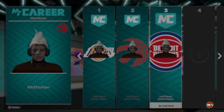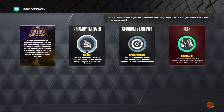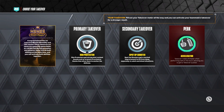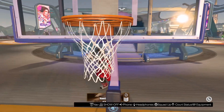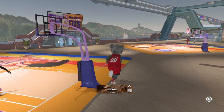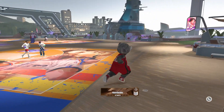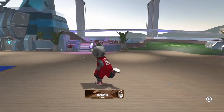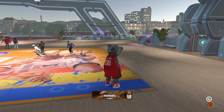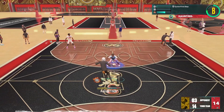I already have Rim Take on my 6'4, so I'm hopping on my 6'9 — which does not get Rim Take. Right now it has Sharp and Slashing. Once I do the glitch it'll have Sharp and Rim Take. Once you load in, simply go to your takeovers and hit X on the first takeover — and boom, Rim Take is glitched on. That's all you have to do for the takeover glitch.